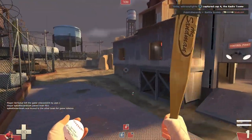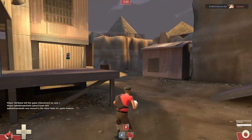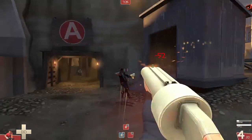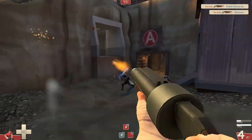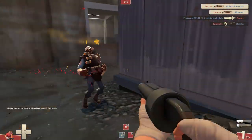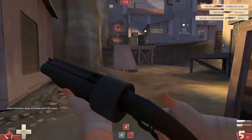This is going to be a one-life gameplay with the Scout, using the default Scattergun, the Criticola, and the Sandman. This is the first time I've ever equipped the Sandman in a commentary, ever. And not just a commentary — I haven't put this thing on probably since it came out back in like 2008 or 9, whenever they released it. I haven't used it once since then.